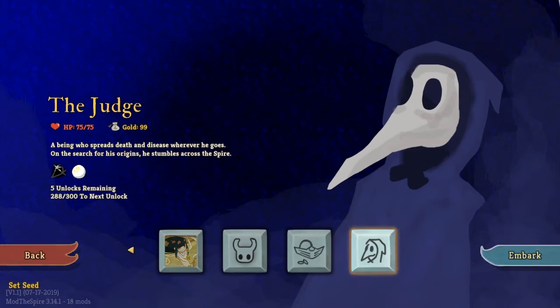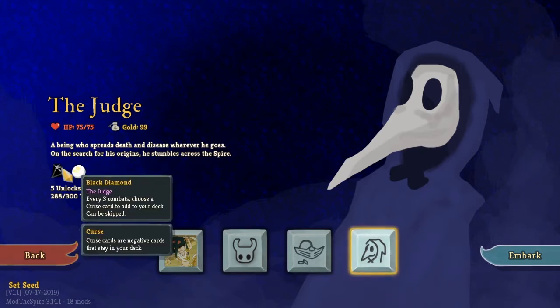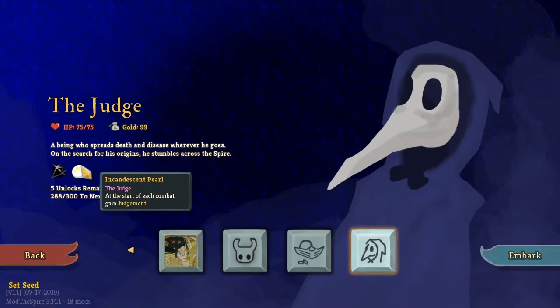What's up guys, it's Burr back here and we're back into some Slay the Spire modded. Today we are doing the Judge. He is a curse-based character. I played him a little bit just doing some practicing — 288 to the first unlock, and I'm not sure what he's based off of, so I don't know if he has independent unlocks of his own. He starts with two relics: Black Diamond — every three combats you can put a curse card in your deck — and the Incandescent Pearl — start combat with Judgment. We'll get into what that is once we jump in.